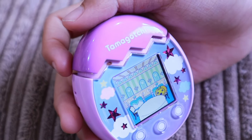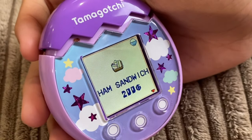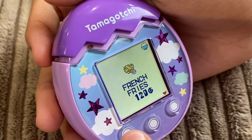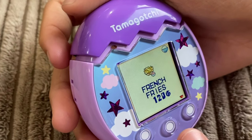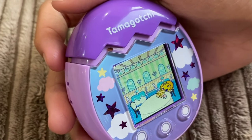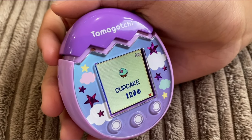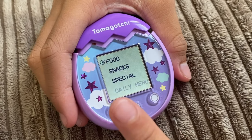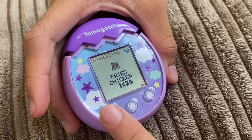Oh look — snacks, food, special. Let's get some food: sandwich, ham sandwich, French fries, pizza. Obviously it costs money. Let's get some French fries — they look actually really good. Let's check out the other things. Let's go for snacks — popcorn. And the special menu: fried chicken. Next — Creighton.